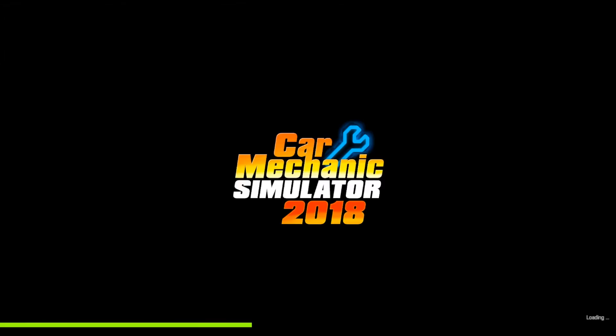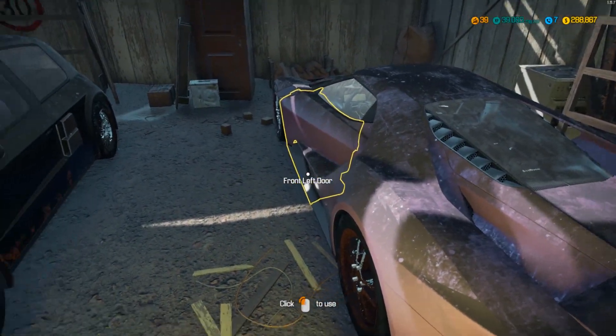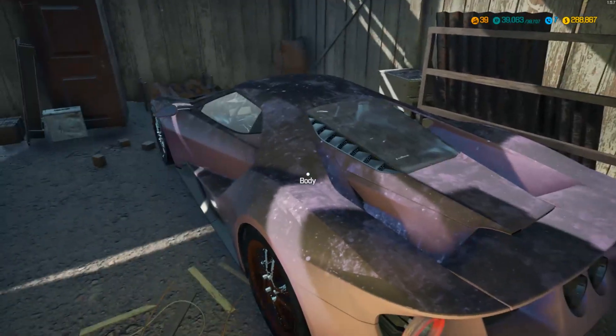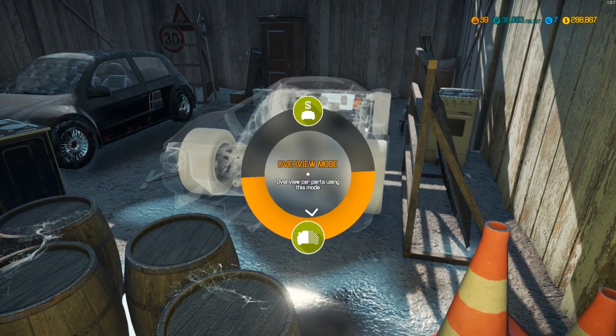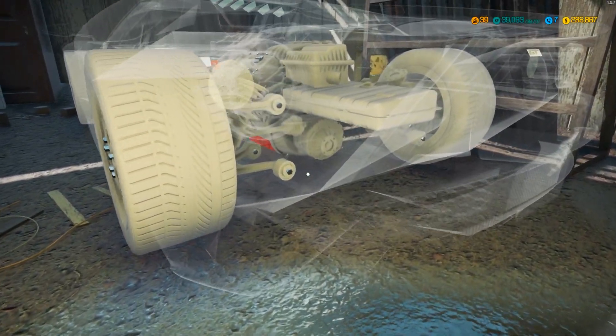We're gonna go start this video by doing a few barn finds. We're gonna see if we can find ourselves a Dodge Charger — pretty common in the barn finds. So let's see if we can snag it from one of these, or we can find anything else really cool. But my goal is to do a video like I did a while back. Oh, dang, look at this — I can't even get through here. What the heck, I can't move through here.